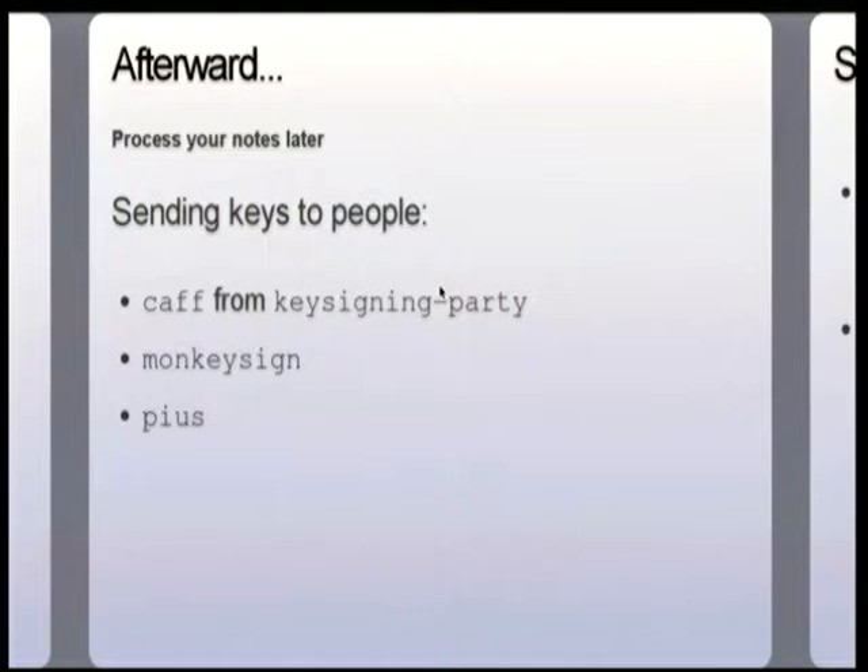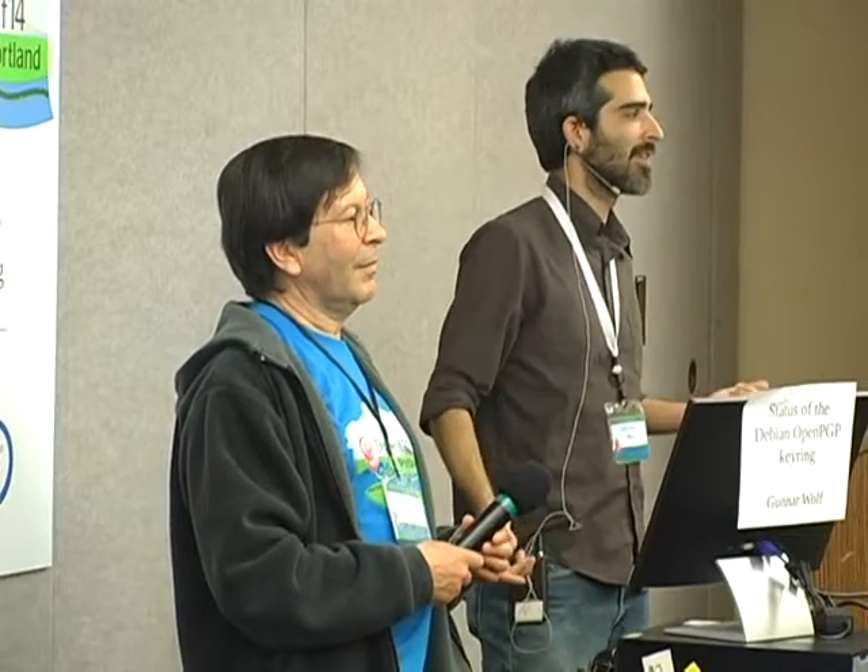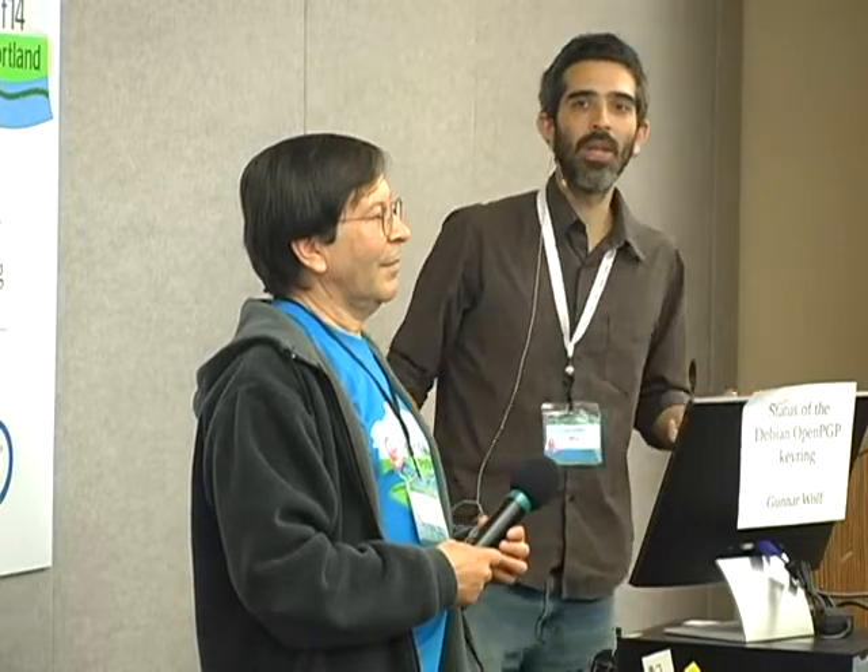Does this process make sense to people? After the KSP, you will process your notes. You're going to certify the people's keys who you decided to certify. I recommend emailing your signatures to the people, because that's a way to verify their email address. If I said my email address is president@whitehouse.gov, you probably don't want to certify that because you can recognize that's probably not my email address. There's a tool called CAF from the Signing Party package that automates that, and I recommend checking it out.